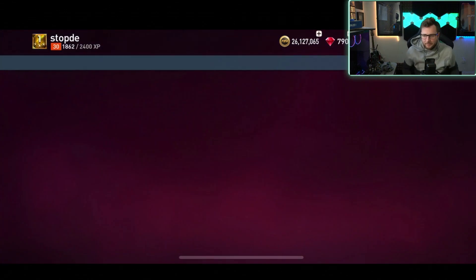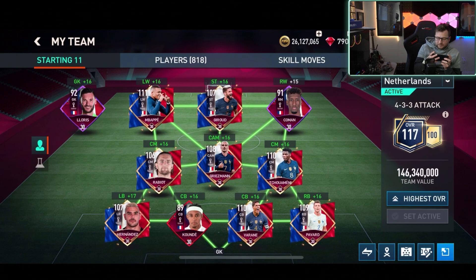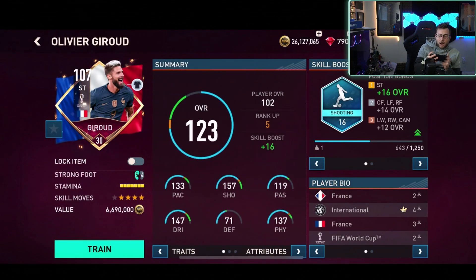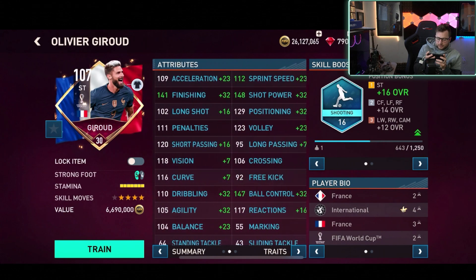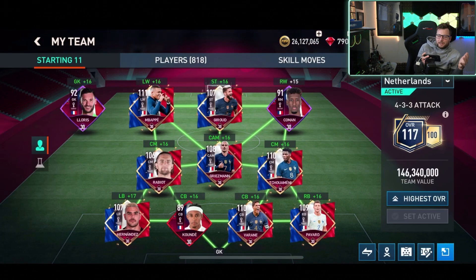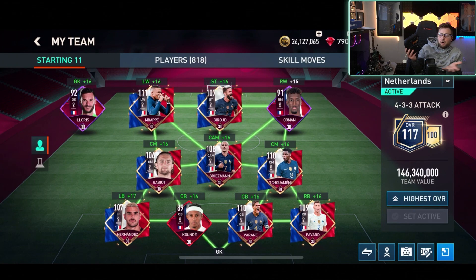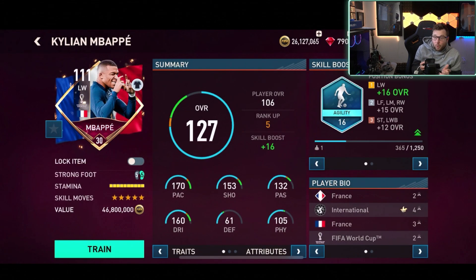It's time to see the squad — the max rated France side with all the world cup players. Apparently two of my players are out of position. 117 overall right now. We got Olivier Giroux: 133 pace, 157 shooting, 137 physical, four-star skill moves — one of the best Giroux cards we've had in this game. Power header, team player, outside-the-foot shot. I always felt like he was underrated — Arsenal always needed to use him more than just the last five minutes.